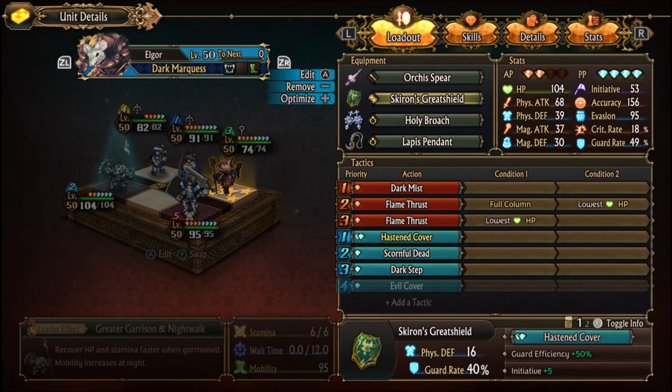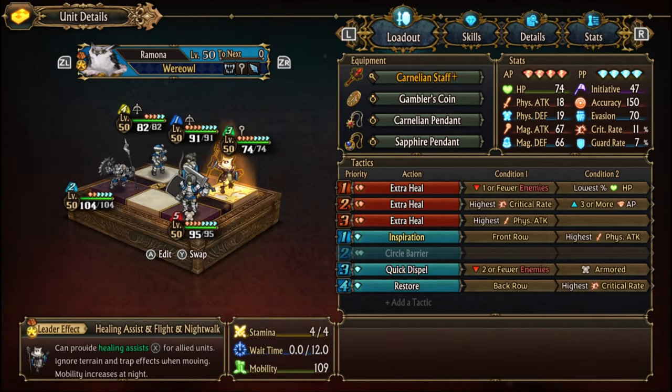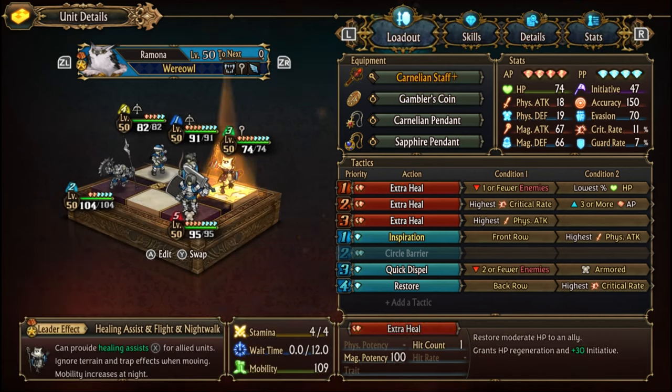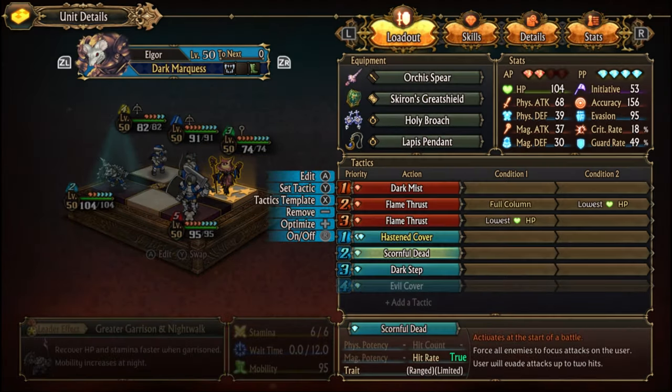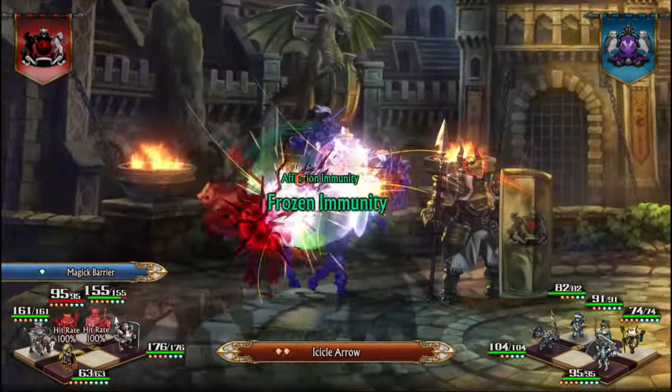To counter the low initiative of Amalia and Unifee, this team has two ways to increase initiative. The first is through Skirin's Great Shield, and the second is through the Owl's Heel. Elgor is used as the team's protection because he can force enemies to target him from the start of the battle. An Elven Archer is used to hit the back row and stop potential interruptions.